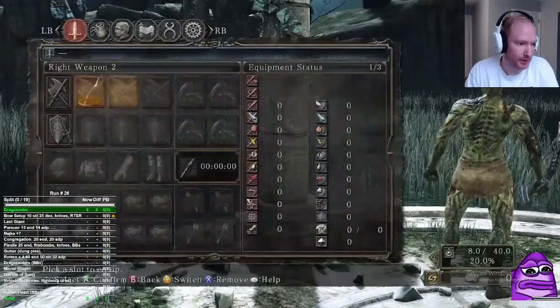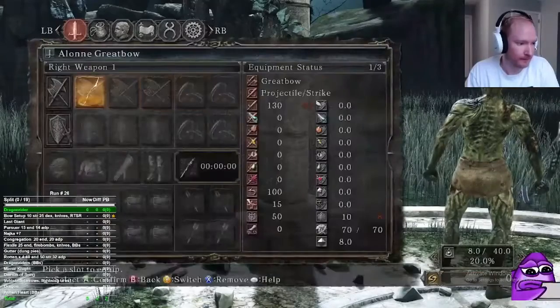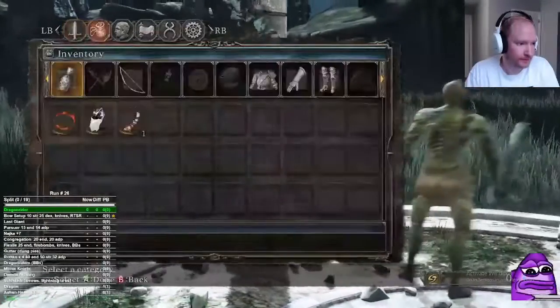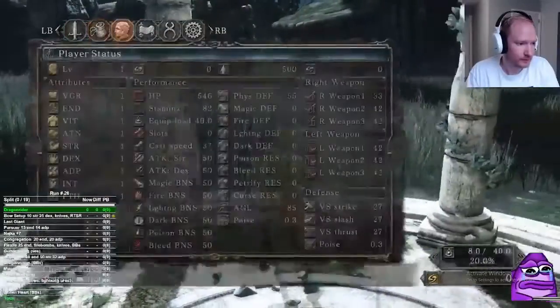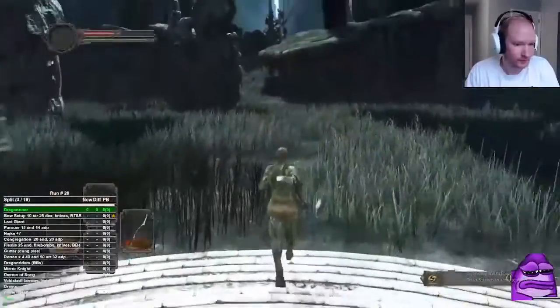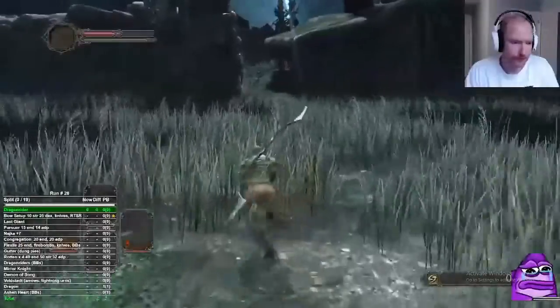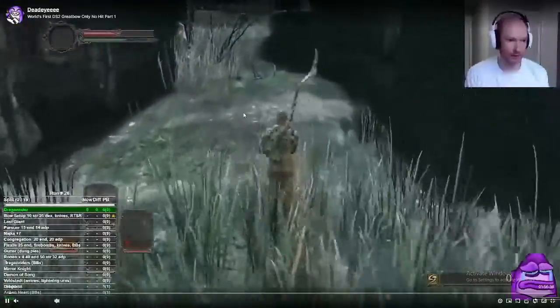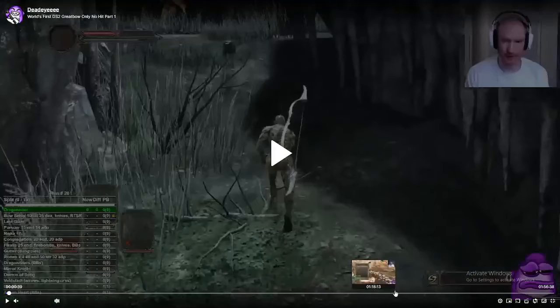I show my character and stats because if you are doing a cheat engine run you should show your inventory and your stats so people know you haven't added levels or anything like that.